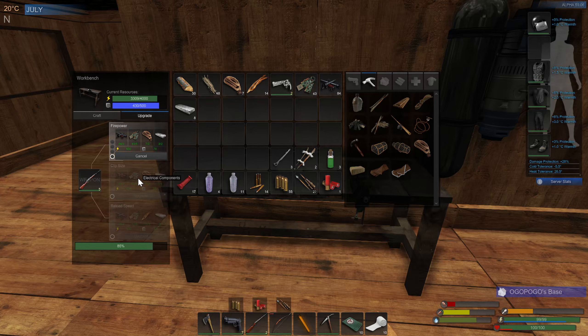The 44 is 55 firepower out of the box and it jumps up to 66, which is pretty nice. So that one's done on firepower. Let's do the clip size on that one as well.